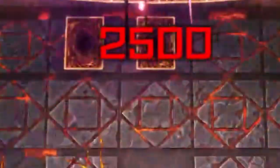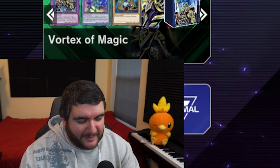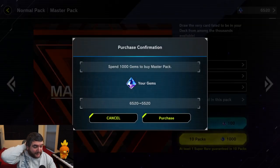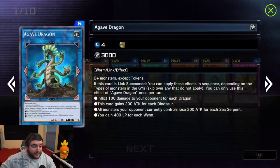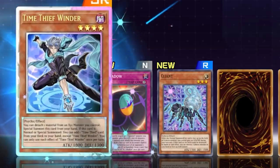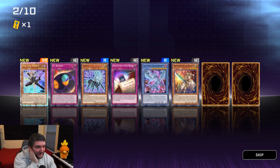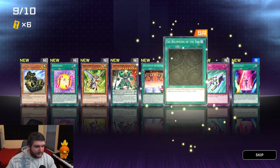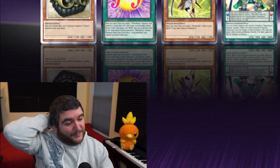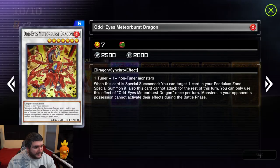They didn't open it. Let's get some damage in — Gene-Warped Warwolf, Lancer Dragon getting in. Set two cards to discard for Righty Break if things don't go well. Lethal — Cyberse Quantum, battle, use the effect to bounce it back, attack again, attack for lethal! That was so much easier than last time. That gives us another 10 packs to open too.